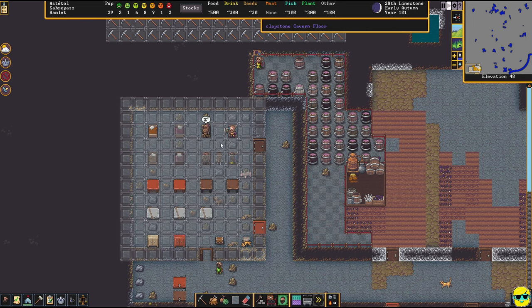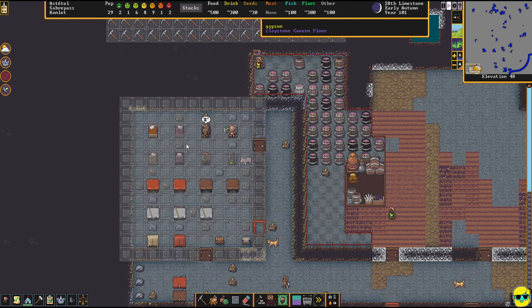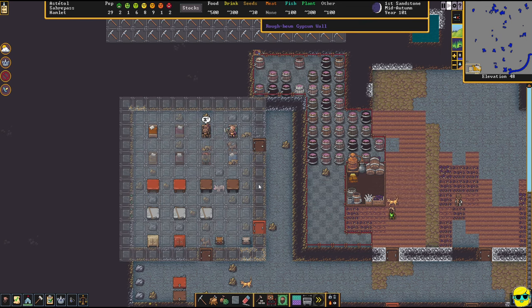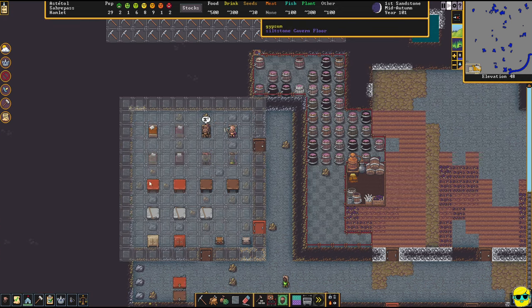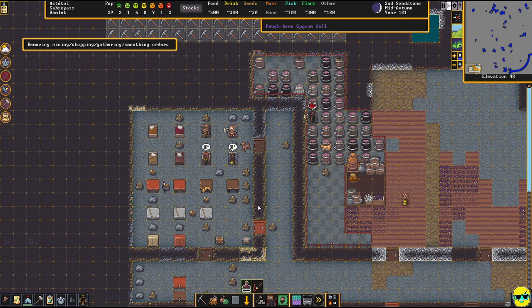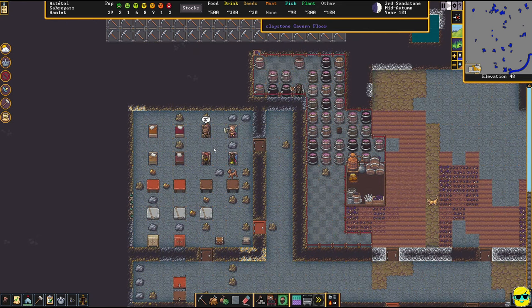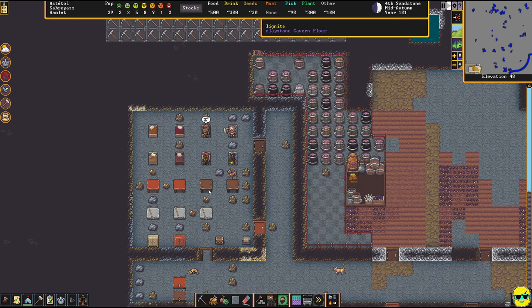All of these people who have been injured are down here. We do have a chief medical dwarf, and the chief medical dwarf would normally be tending to people — and they are tending to people. I think what I need to do is just remove the orders to smooth, because I don't think they can smooth a lot of the claystone. They can't really smooth the claystone, so I'm just going to remove those orders. The hospital is working, the traction benches are installed, and we do have chests.